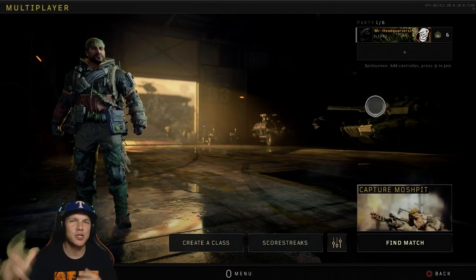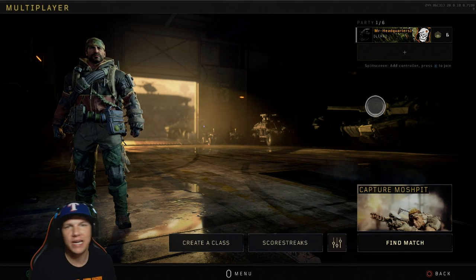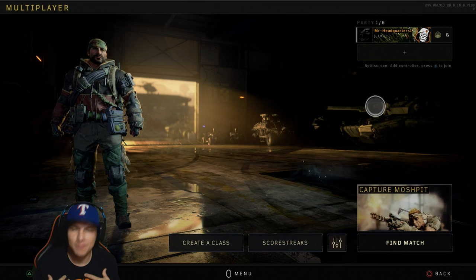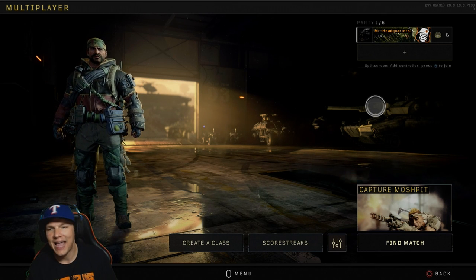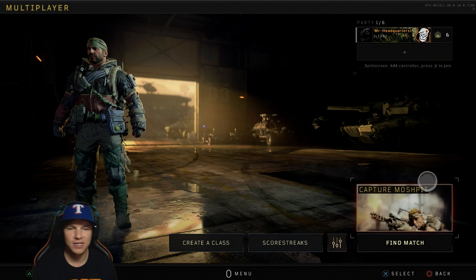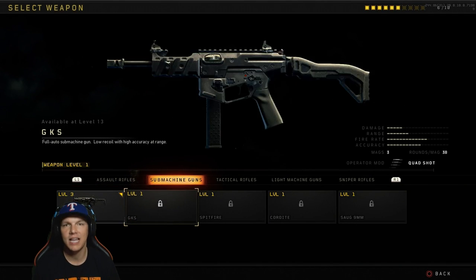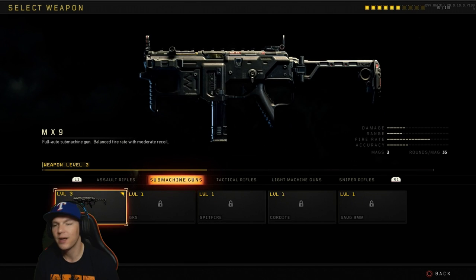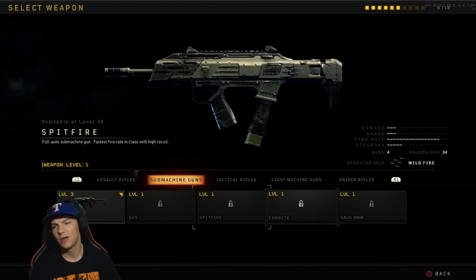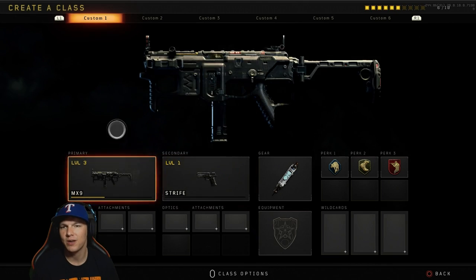What's going on ladies and gentlemen, it's your boy Mr. Headquarters. I know a lot of y'all are brand new to Black Ops 4, as am I. It took me a while to figure out how to use my permanent unlock token, because if you go into your regular create-a-class setup — like on Call of Duty World War 2 — it does not give you an option to unlock any of your weapons when you spam the X button. I was like, well maybe it's a glitch, you know, maybe it's because it's a new game.